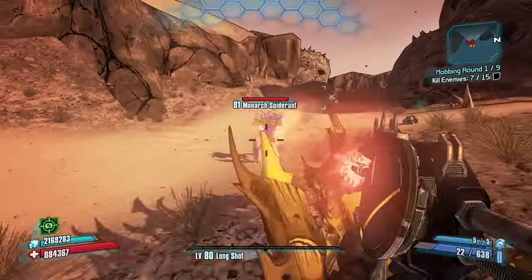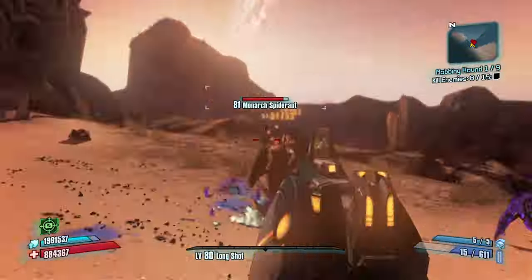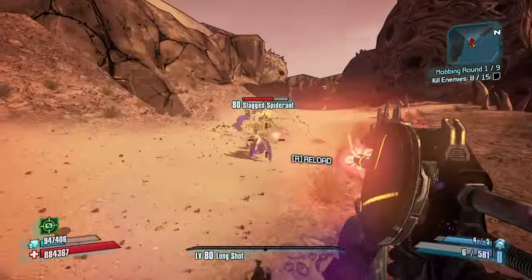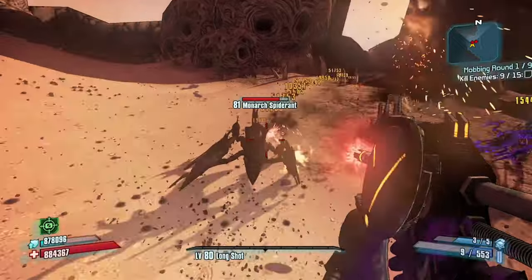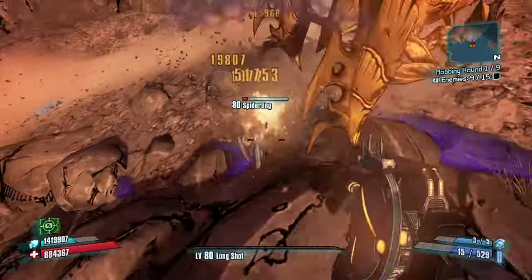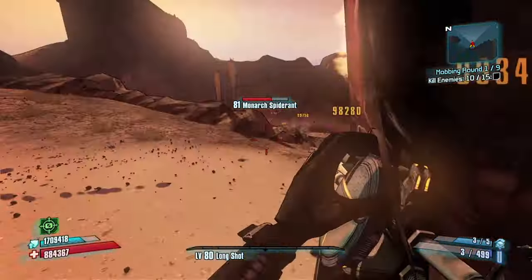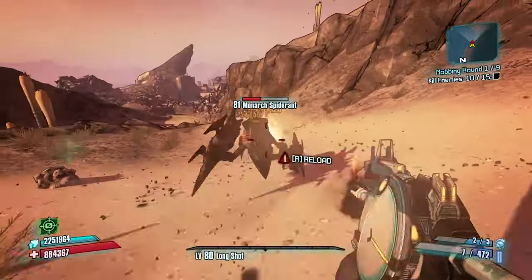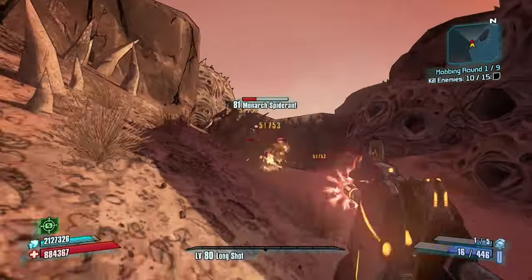Everything Flak does crits, so you get weapons with tons of projectiles. He also has on-hits that get your action skill back faster, so you just grab weapons with the most projectiles possible to keep proccing on-hits and keep getting Fadeaway back. There's an assault rifle that gets 8 or 16 projectiles depending on which variant — it's called the Monarch. When you beat the game you have to work for it by killing Killavolt, which is not an easy fight.